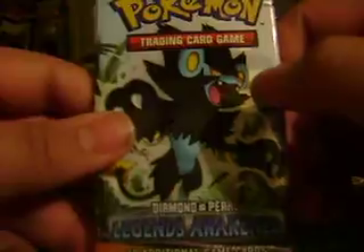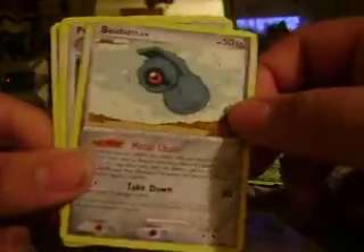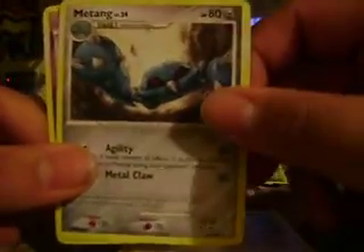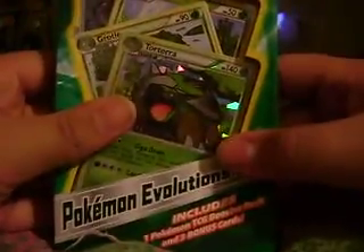And now to the Legends Awakened Pack. I'll do the card trick. I got an Oddish, Horsea, Tyrogue, Talo, Wailmer, Persian, Mewtwo, and an Unknown P or R. The Rare and Reverse are Horsea Reverse and a Ditto Rare. Average pulls.